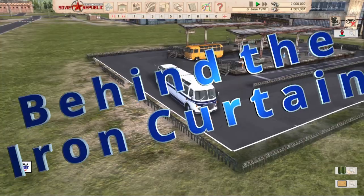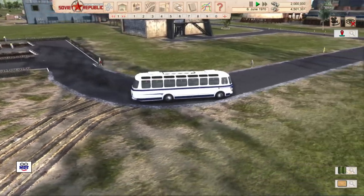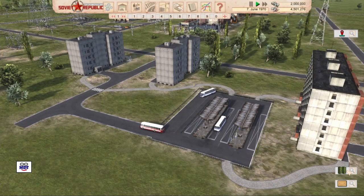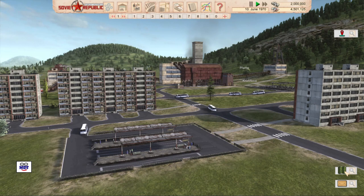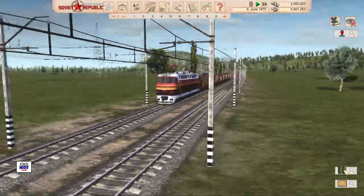Hi folks, welcome to my first video on Workers and Resources Soviet Republic — the game where you are the Soviet government and you control absolutely everything. You control where people live, where they work and how they get to work, what amenities they'll have, and what resources you develop. You decide whether you'll export or import things like coal, fuel, and electricity. This could very well be the ultimate supply chain management game. After playing for about 50 hours, I can share some insights into what I've learned about this intriguing game. To do that, we'll have to take a look behind the Iron Curtain.